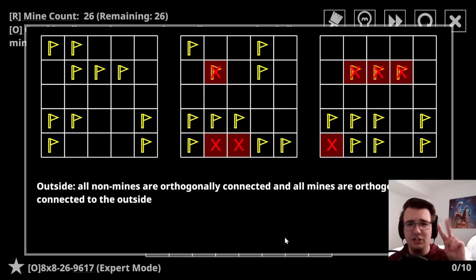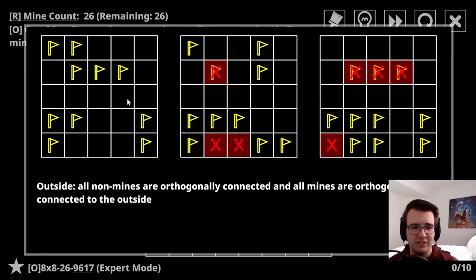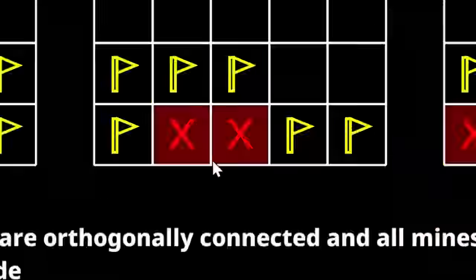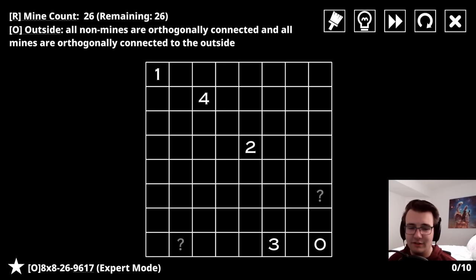One more - I saved the crazy one for last. The rule is Outside: all non-mines are orthogonally connected, and all mines are orthogonally connected to the outside. This is technically two rules at once - the mines must somehow form a path to the border, sideways or vertical, not diagonal. And the other rule is that non-mines must all be orthogonally connected - there can't be an island of non-mines.